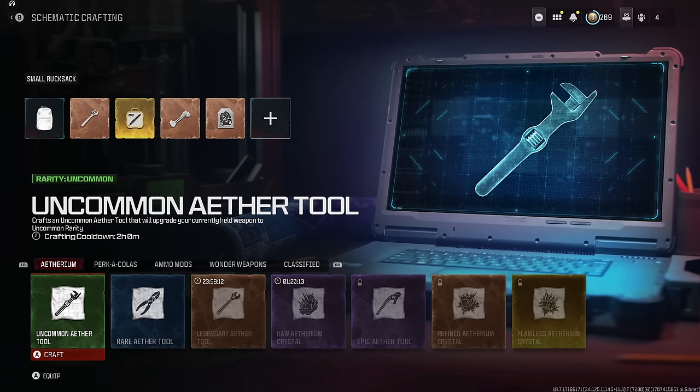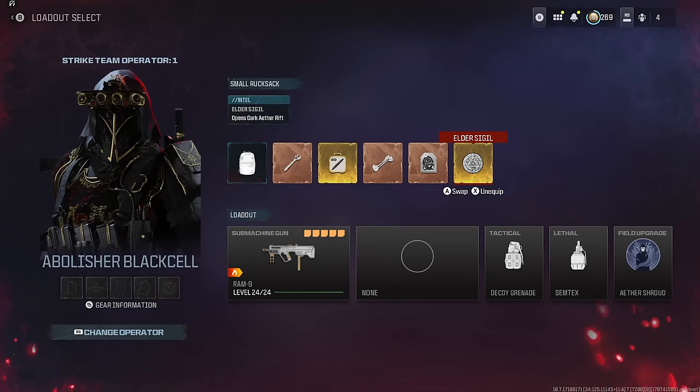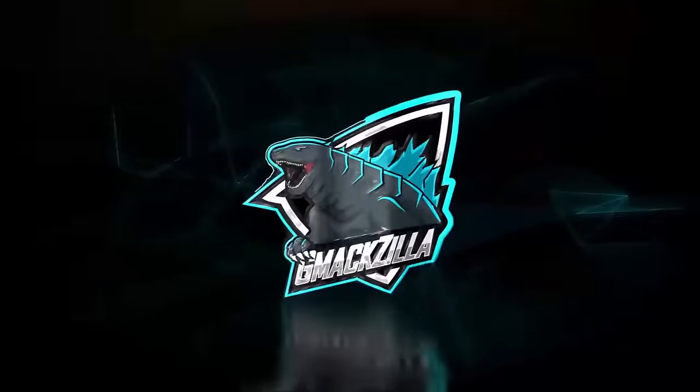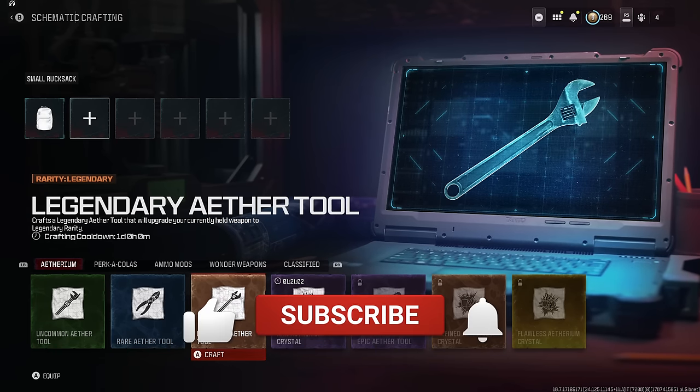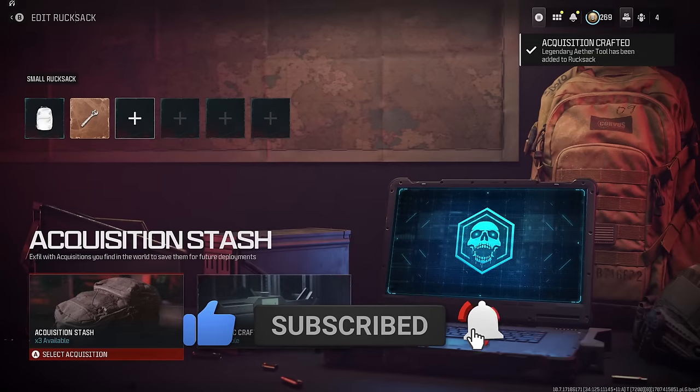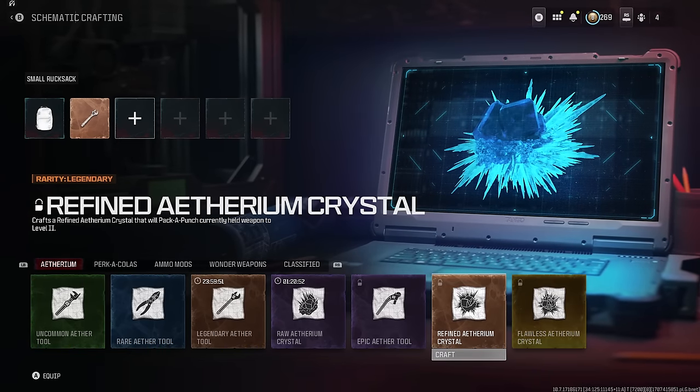Hi guys, this video is going to change the way you play Modern Warfare 3 Zombies. I know for me it did. Once I figured this out, I no longer have to duplicate items with Tombstone, duplicate crazy amounts of Essence, or even wait two or three days for my items to come back. Check this out - it's going to blow your mind. Let's just go ahead and get right into it.